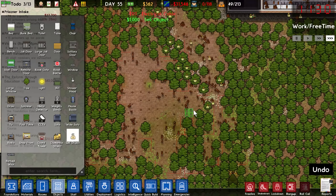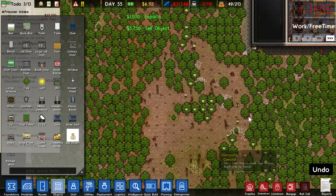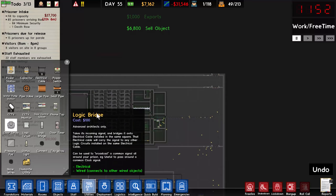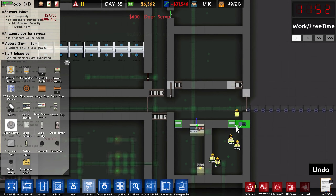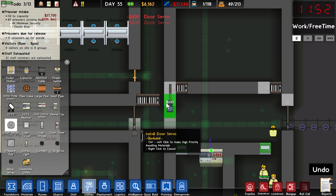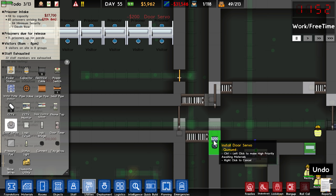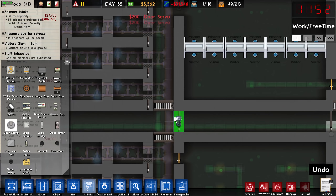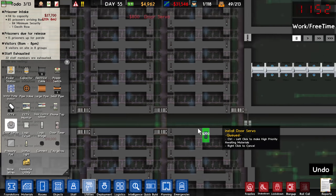There are a bunch of logs lying out here, so we can just sell all of these directly and get ourselves a few thousand dollars. That should let us afford a few more servos. Let's go to utilities, door servos — we're going to want one on the main door, one either side of reception, one down here and down here, one there. Have I placed that right? I think I've placed that right. We're going to want one up here, and door servos in pretty much all of those spaces.